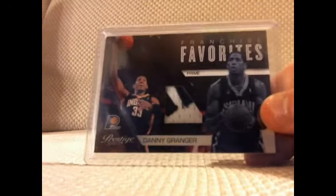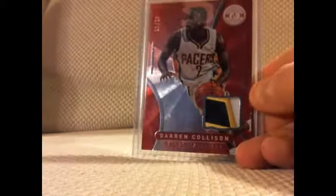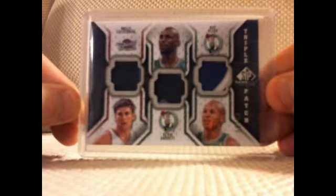And then my trade with Michael Yu — I got two cards back in the trade that I had traded him previously. That's a Danny Granger two-color patch, short printed, 8 out of 49. Darren Collison three-color patch, numbered 41 out of 49. And I got this three-way patch of Wally Zerbiak, Kevin Garnett, and Ray Allen.